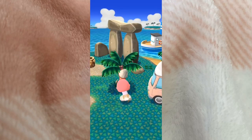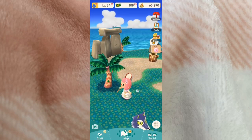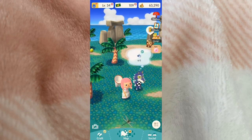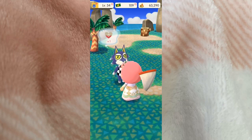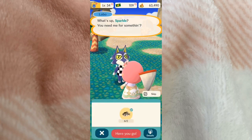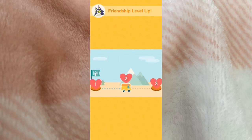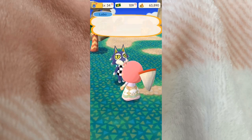I see a beetle already — let's catch it. There are two! Let's fill these requests. I wonder if I'll get to level 34 during this video. I also have to craft some more furniture because there's another character I'm trying to get to my campsite. There are just so many characters to invite — it's so much fun.